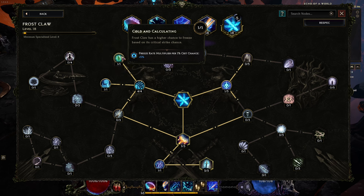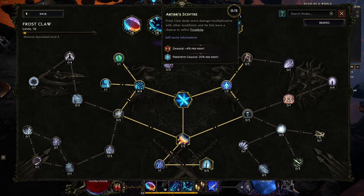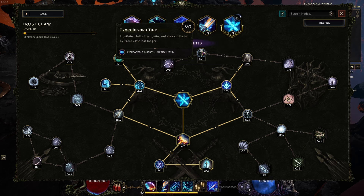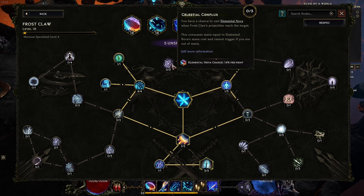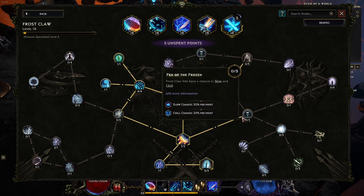Increased freeze rate multiplier per 1% crit chance — I like that. Spell damage per free melee damage, 1% per point — could be good. Frostbite chance — Frostclaw deals more damage and its seeds have a chance to inflict Frostbite. Increased ailment duration. You have a chance to cast Elemental Nova when Frostclaw's projectiles reach the target — this consumes mana equal to the Elemental Nova's mana cost and cannot trigger if you are out of mana.